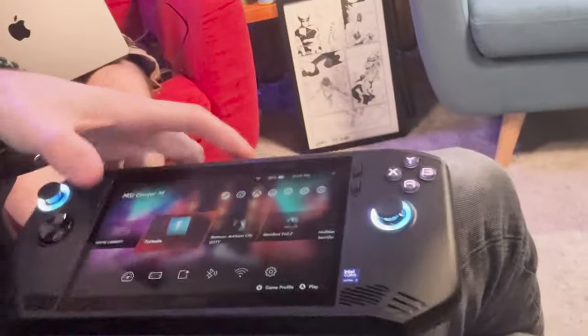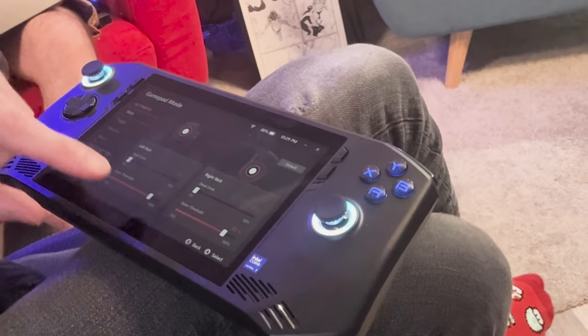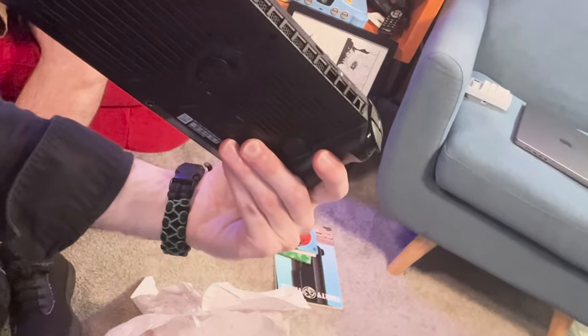A few moments later... I think I fixed it, and it was very stupid. So you go into the MSI software, click on the little gamepad thing, and you can choose between gamepad mode and desktop mode. You click on gamepad mode - the outer threshold was set all the way to zero for some reason. It must have randomly done that. I just set it to 95, like the right stick is, and now it works just fine.